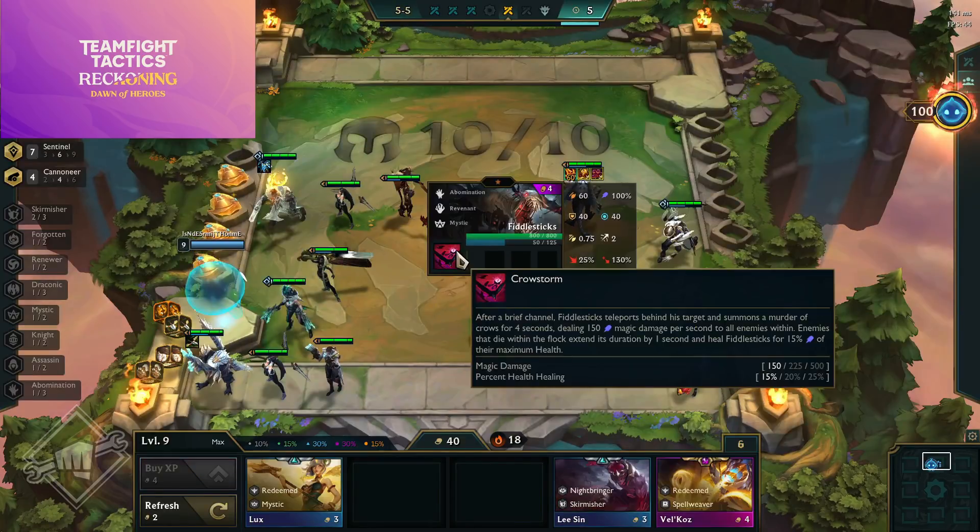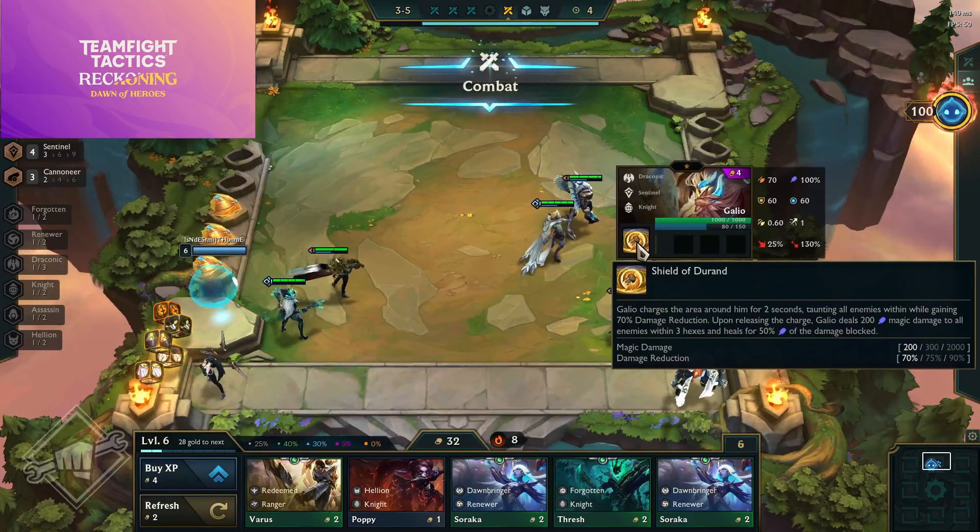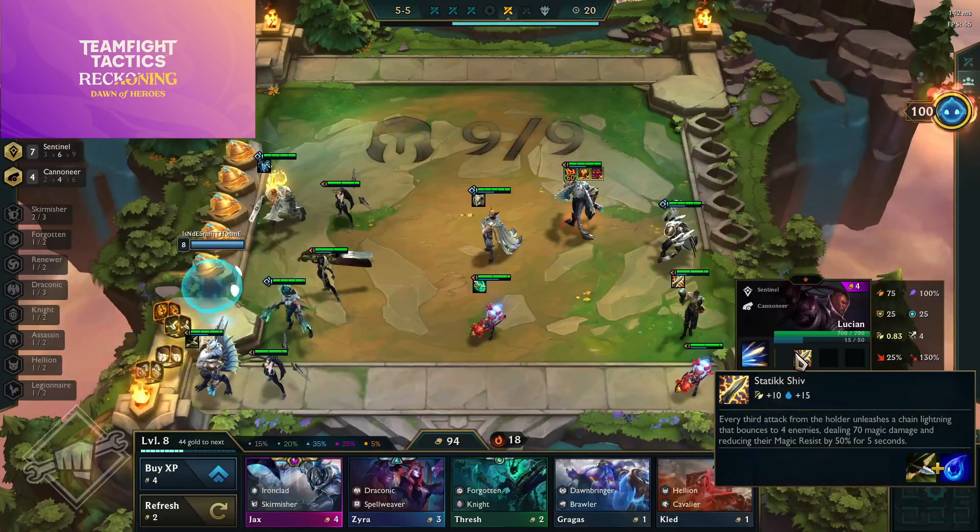Fiddlesticks is a four-cost Mystic Abomination Revenant; his ability Crowstorm has him briefly channel, teleport behind his target, and summon a murder of crows for 4/4/8 seconds dealing magic damage per second to all enemies within. Enemies that die within the flock extend its duration by one second and heal Fiddlesticks for a percentage of his maximum health. Galio is a four-cost Draconic Sentinel Knight; his ability Shield of Durand charges for two seconds taunting all enemies, gains 60/70/90% damage reduction, then releases dealing magic damage to all enemies within three hexes and healing for 50% of the damage blocked.